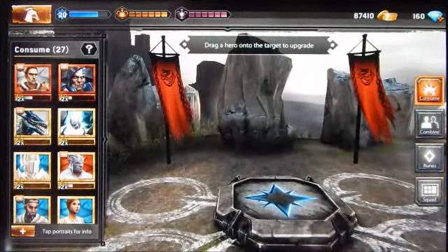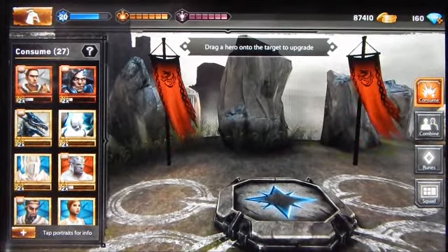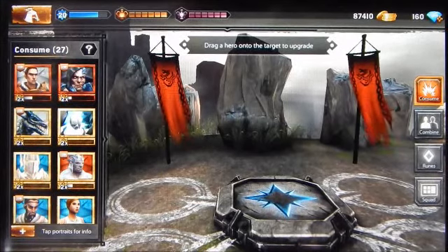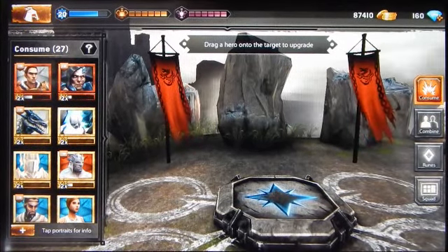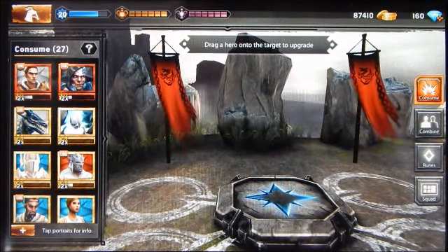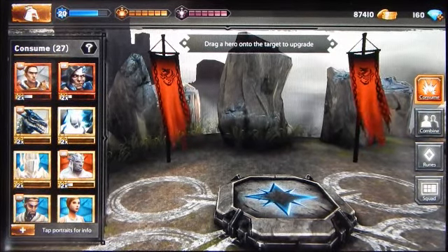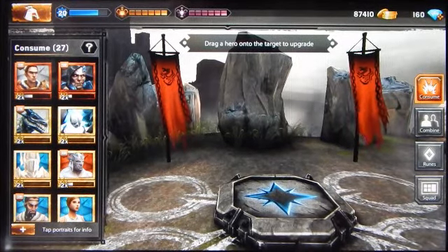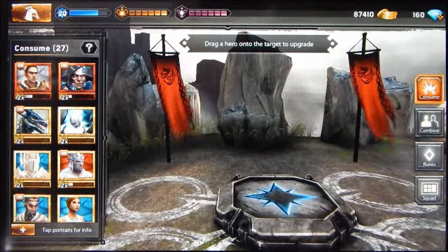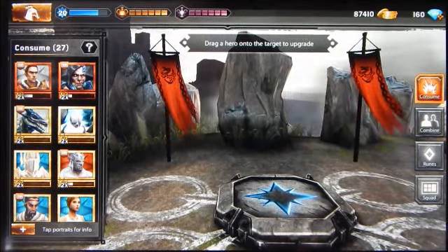You can hit combine again if you have more characters to combine. There are also three other buttons available: a battle button if you want to go directly to a battle, the character management screen button in the middle, and the quest button. We'll go ahead and take a look at the consume option next.